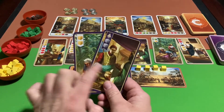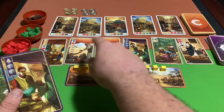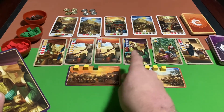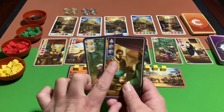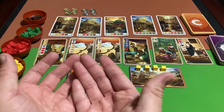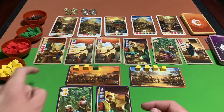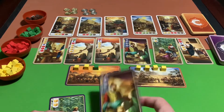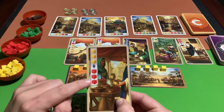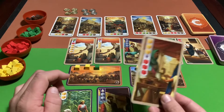As you acquire cards they go into your hand, and you'll eventually have all your cards in play in front of you with none left in hand. You might also find yourself unable to play a card because you don't have the right spices yet — for instance, a card requires three saffron but you only have two because you upgraded something earlier.